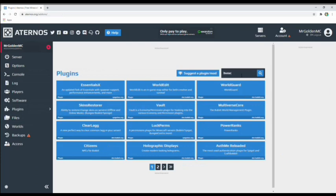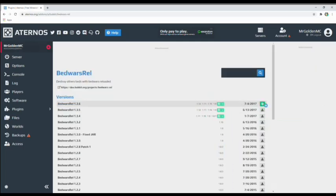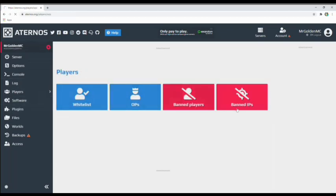Now go to the plugin section and type in BedWars. Click on this plugin right here and install it. This only works for versions 1.8, 1.9, 1.10, 1.11, and 1.12 — just keep that in mind. You can't use 1.16 or any version beyond that.